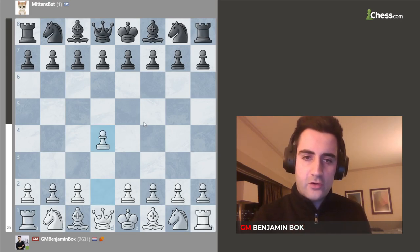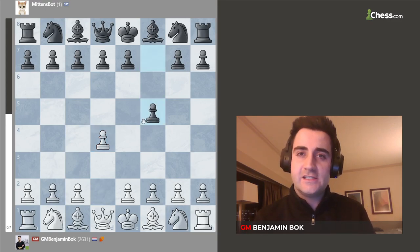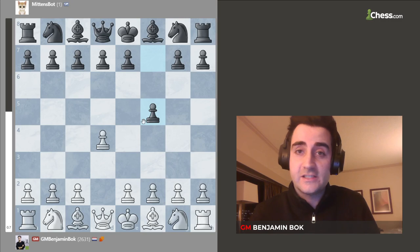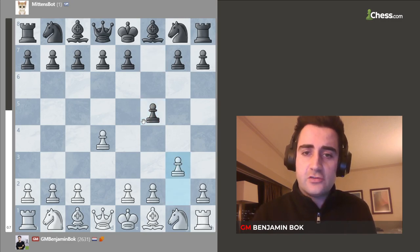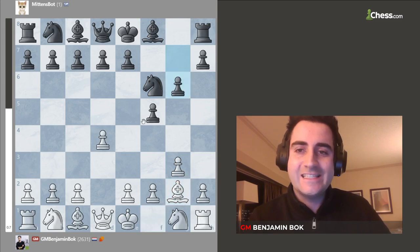Once again, I opened up with the move 1.d4, and in this game Mittens opened up with the move f5, known as the Dutch Defense. Now, the Dutch were known as very nice people, but I honestly don't like the opening — I think it's one of the worst openings of all. And I played g3, one of the most classical systems, then knight f6, bishop g2, and g6. This is called the Leningrad variation of the Dutch.